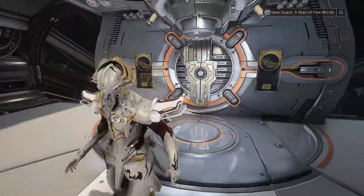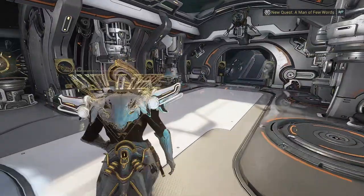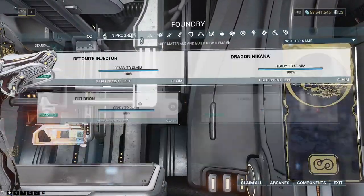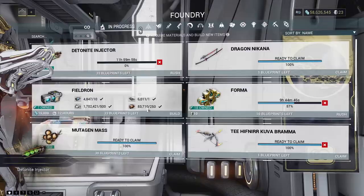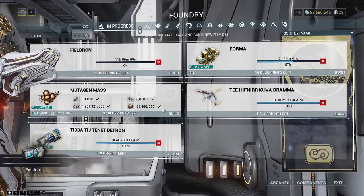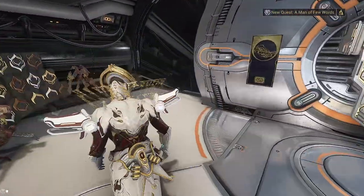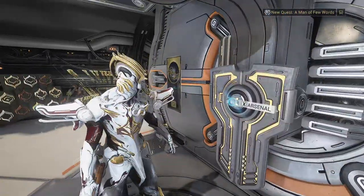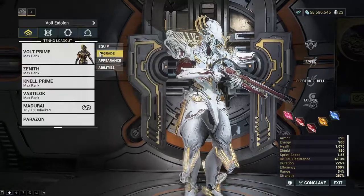Since we're MR24 today, we'll be looking to get to MR26 hopefully. To do that we're probably going to need to get our hands on some more Warframes. We did manage to collect all of the companions we needed, so we just need to guild them and rank them up — that's quite a lot of XP stored in those. Also, since I got back late on Sunday, a few clan mates helped me farm some Steel Essence.